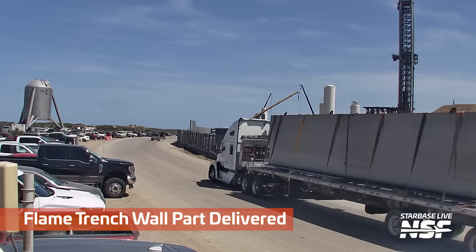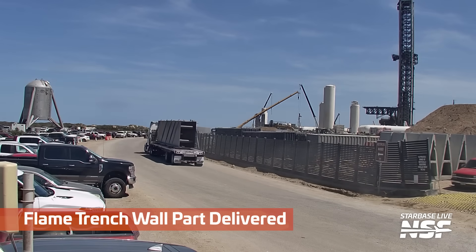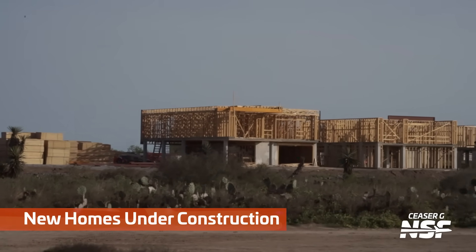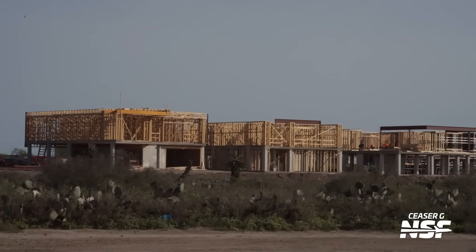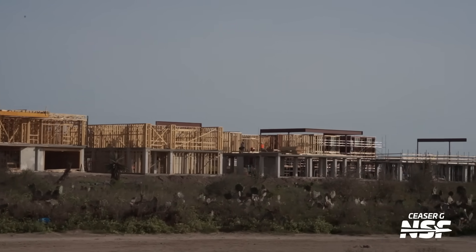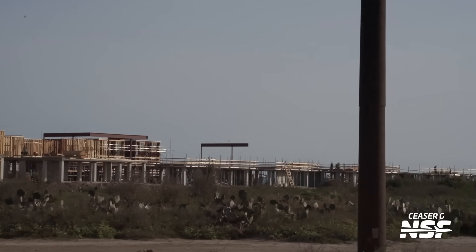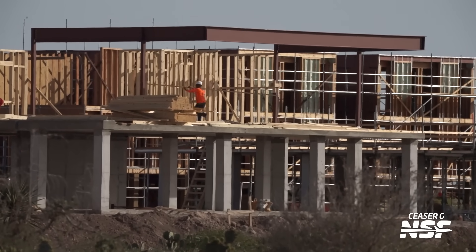I imagine there's some sort of efficiency to that. There's a flame trench wall part — like two walls held apart by pillars. Got some shots of some new homes under construction. You can see the concrete pilings because this is in a hurricane and flood area — you raise the main levels of those houses up off the ground and put your second story about a story above the ground. See all the pilings and stuff.